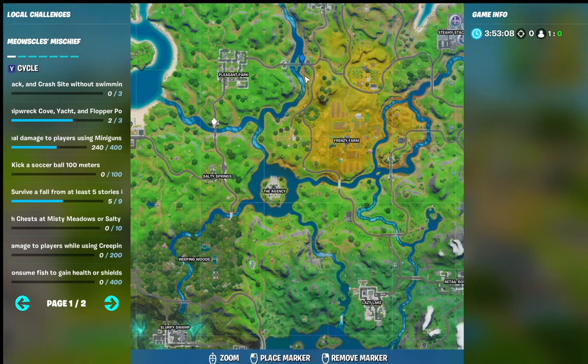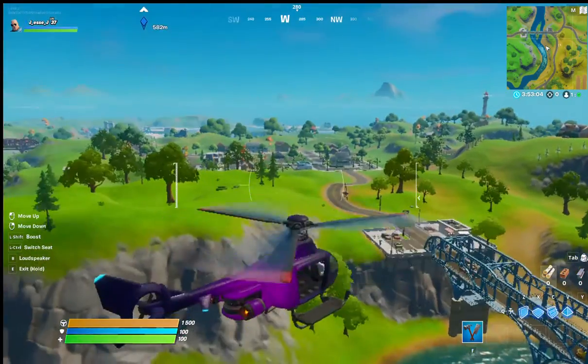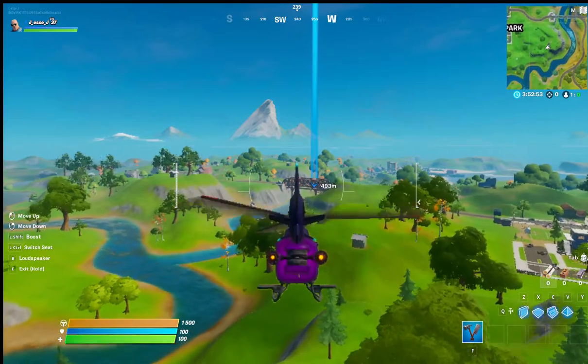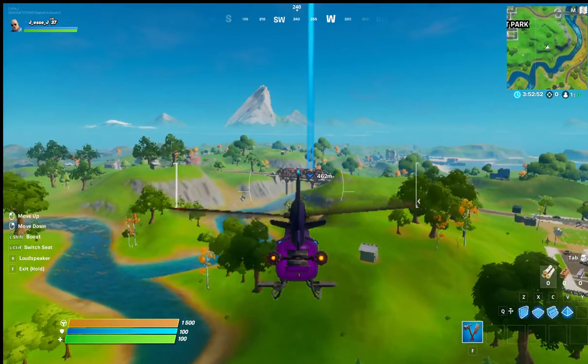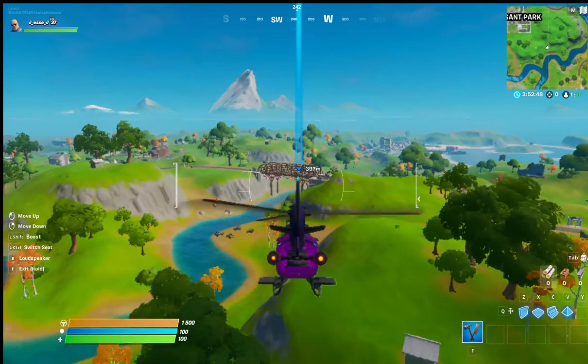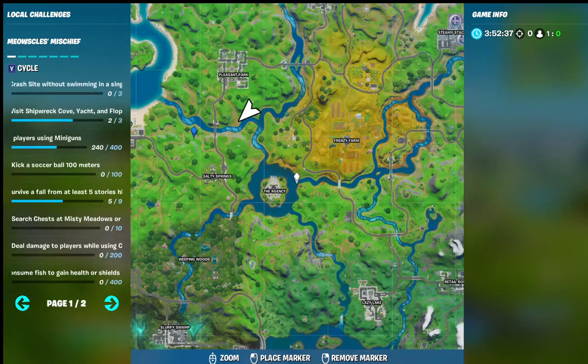For the next one, go south of Pleasant Park and north of Salty Springs, and you should find your next bridge. You can already see it over there — I think it is the red bridge. Just head on over and you should be able to complete that part of the challenge.